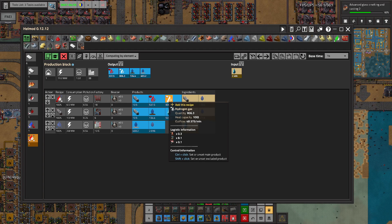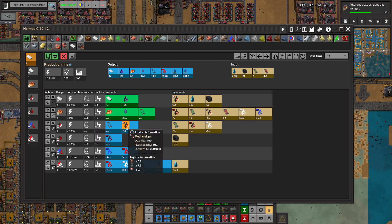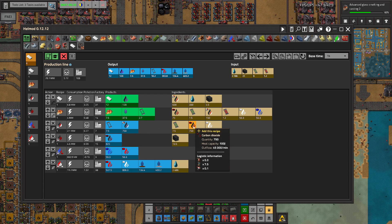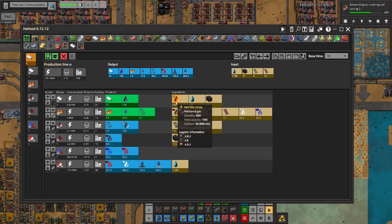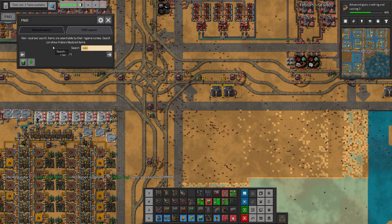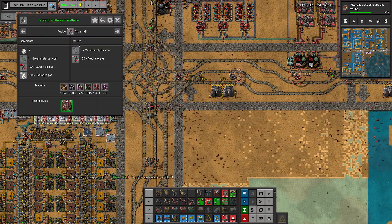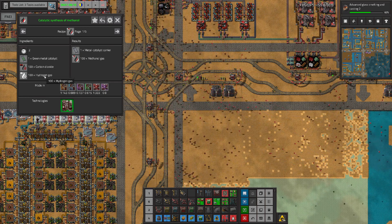We need a lot of hydrogen here. We need hydrogen for methanol, and methanol is needed mostly for plastic. This is not how I expected this to go. Do we have other options for methanol? Methanol - how can we produce it? We can get it from carbon dioxide and hydrogen - it's fine. We can get it from methane.